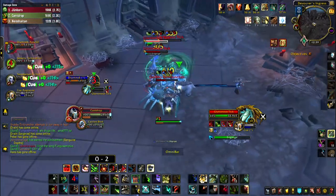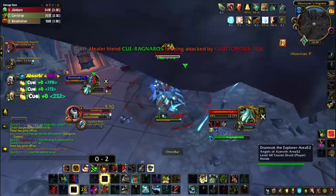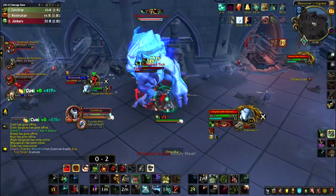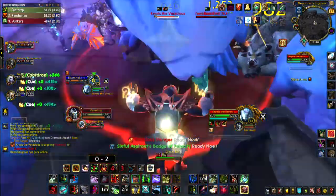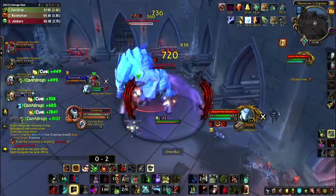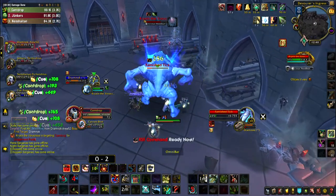The undead oxen in Maldraxxus falls below forty percent health and gains sixty percent damage reduction for fifteen seconds. I don't really use tenacity pets unless I'm soloing an elite. When soloing an elite, my Mend Pet heals fifty percent of my pet's maximum health, which is plenty to keep a tank pet alive, especially during dodge chance increases.